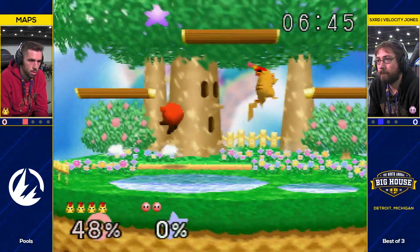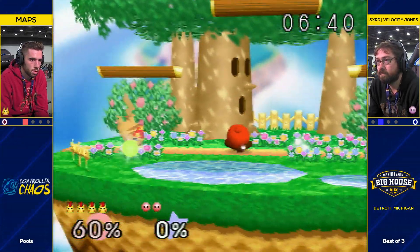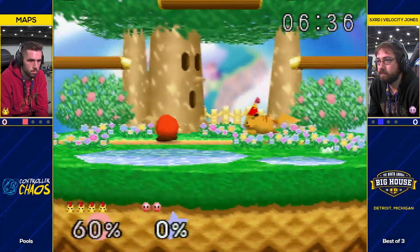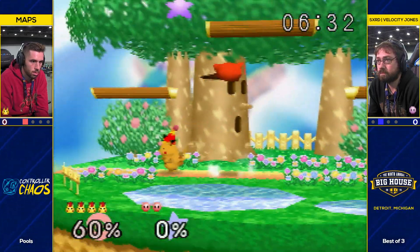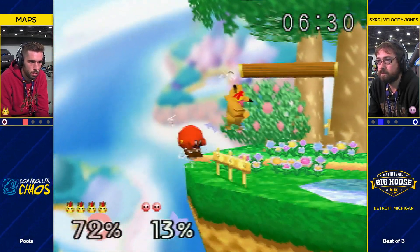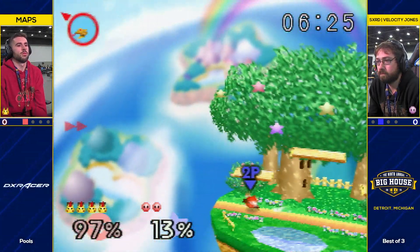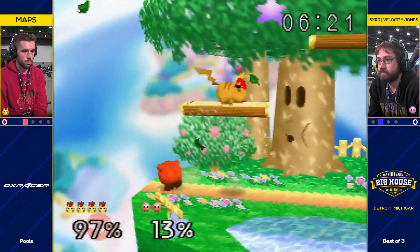That's one good thing about falcon mains that have a pocket Pikachu — they're usually pretty good at movement with a lot of characters they play. It's so funny, like once a month when I play one game of Pika in friendlies, I feel really good until I'm off stage and I have to recover. My up Bs are such garbage. I'm so bad at them. If you don't play a lot of Pika, it's going to be bad.